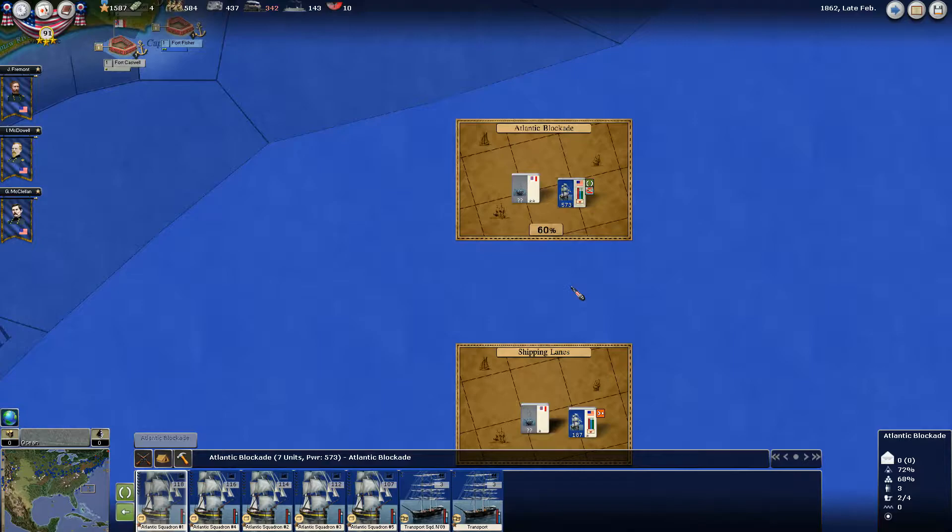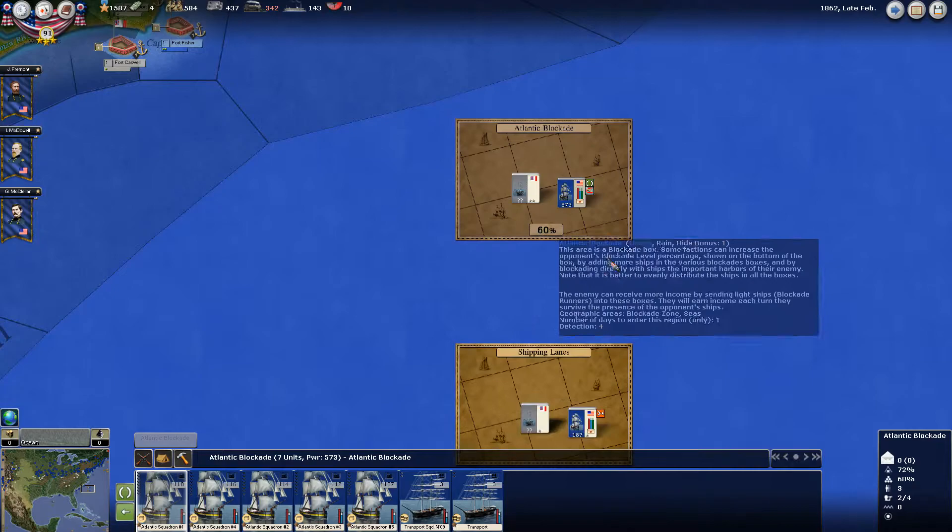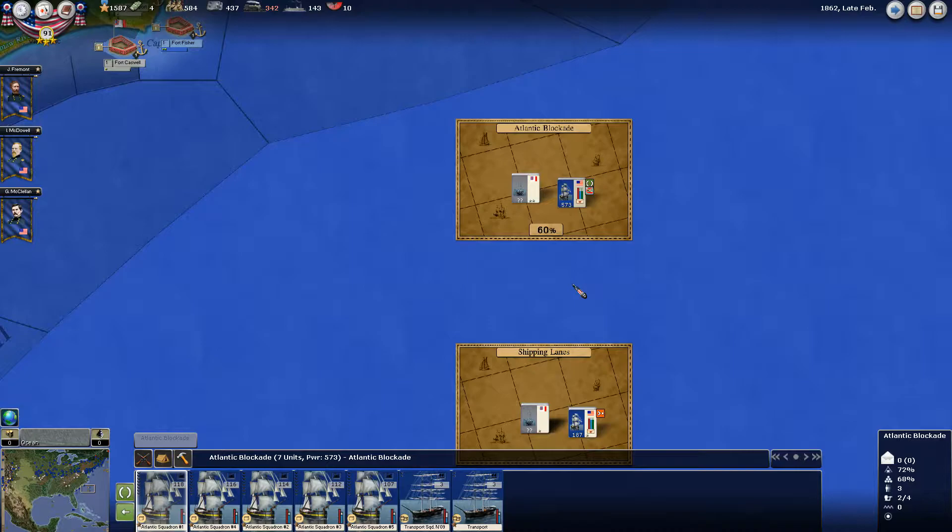I'm going to do a quick tutorial on the blockading and shipping lane system in Age of Odd Civil War 2. The reason I'm doing this tutorial is I did not feel like it was all that intuitive in terms of the mechanics. I had to go on the forums and read into it to get a better understanding before I felt comfortable executing the blockade and shipping lanes from the Union perspective. So first I'm going to focus on blue water blockades and shipping, and then we'll talk about brown water. If you're not sure what those two different terms mean, you will at the end of this tutorial.